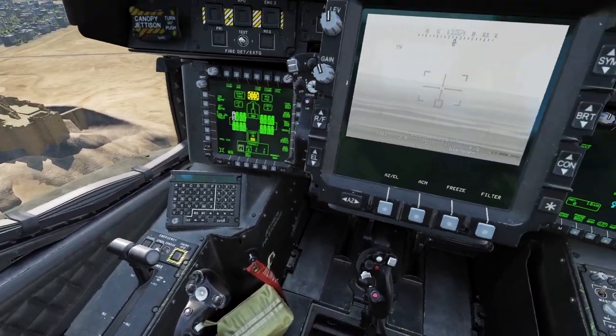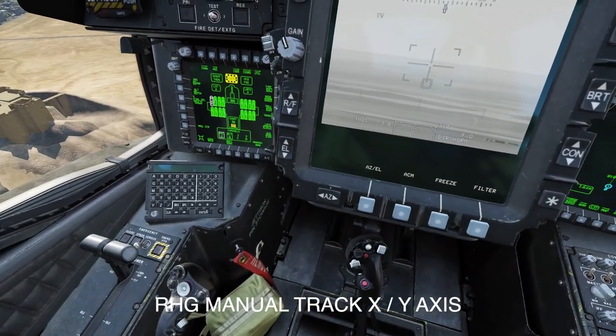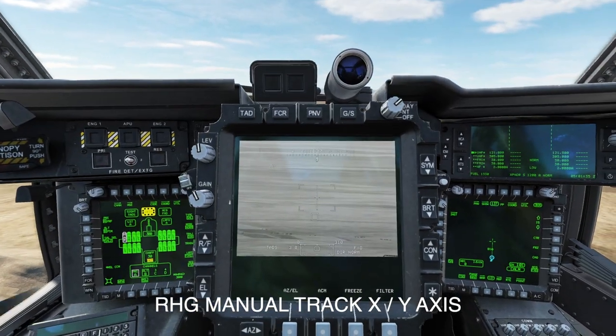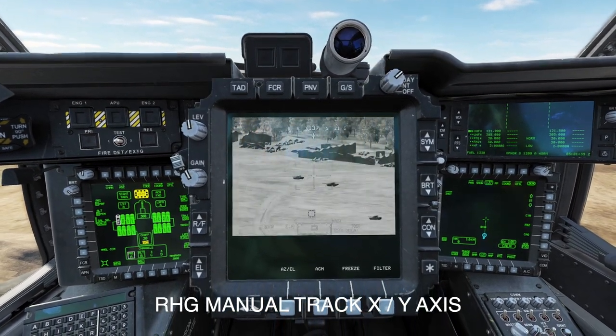And now I'm going to use my stick — my F-18 joystick. I've got that set to right hand grip manual track X and Y. That's this little joystick here, so you can see I'm wiggling it around. If you push your stick down it'll bring it down — you can see there's some tanks there.